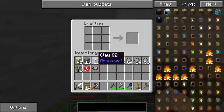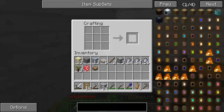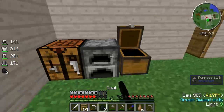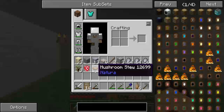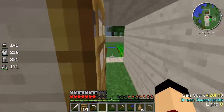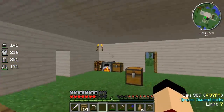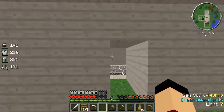We can make ourself some grout - if you press U you can make some grout, which is right there. 24 grout is definitely not enough. Let's grab three pieces of coal. My NEI is broken right now, so while that's cooking up, I might restart my client and stuff like that. I'm going to restart my client so that the NEI fixes.